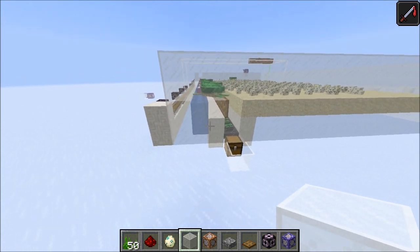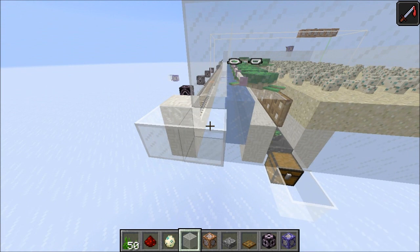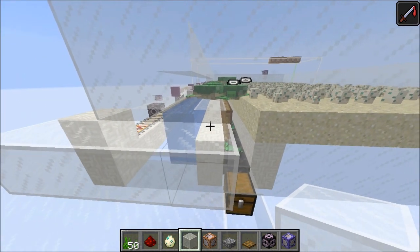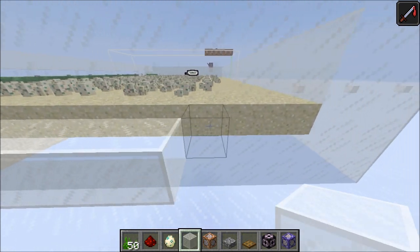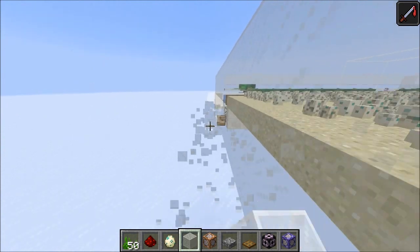If you just want to build this from the video and get dimensions: the rail is here, then you want the two-high water space here. After two blocks, you want just a glass block there, a trapdoor, then fourteen blocks of sand right there.